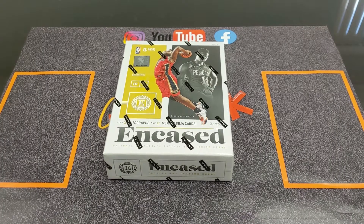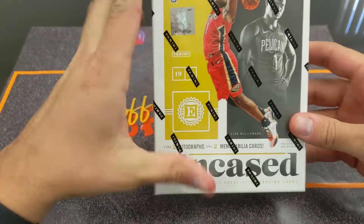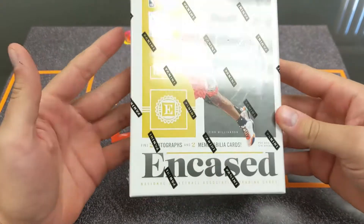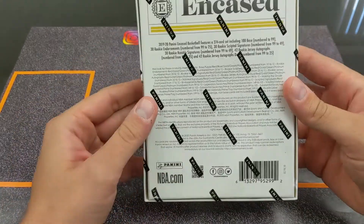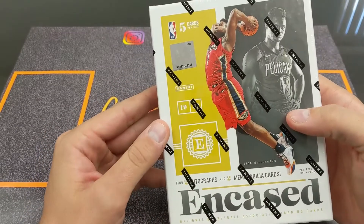What's going on YouTube, Aaron and Dan here with another episode of Coffee Break. Today we have something special — we've got 2019-20 Panini Encased. It's not the first off the line box, but it's a pretty cool box. We got this from our local card shop here in Burlington and it should be a pretty good rip.